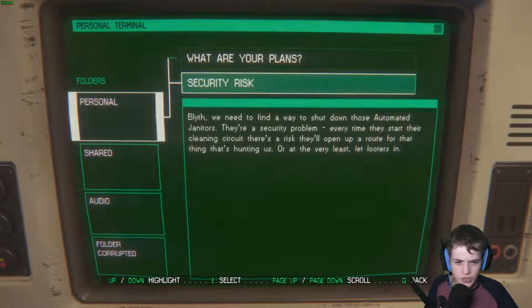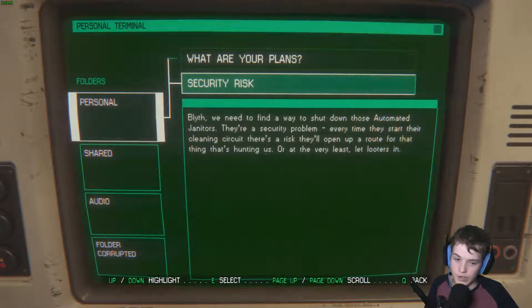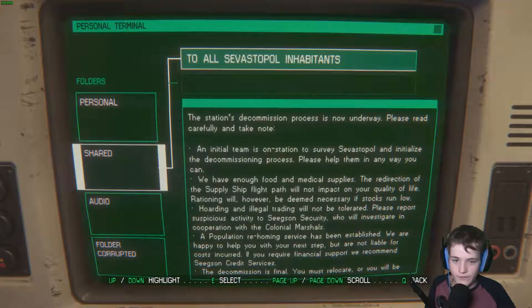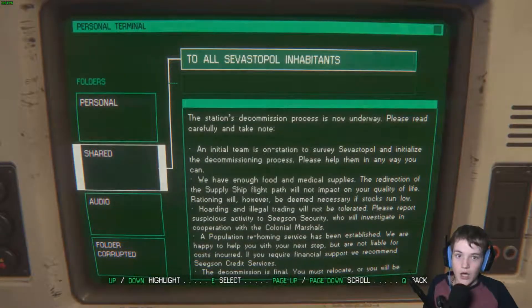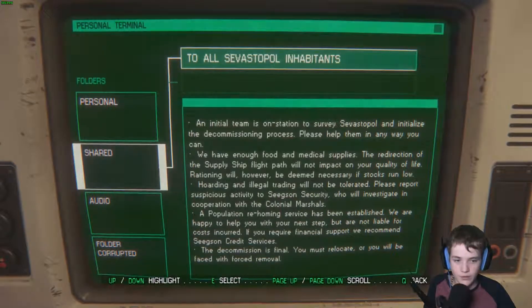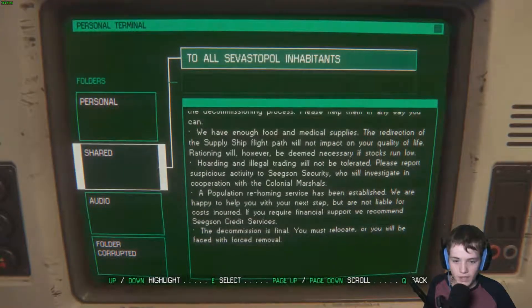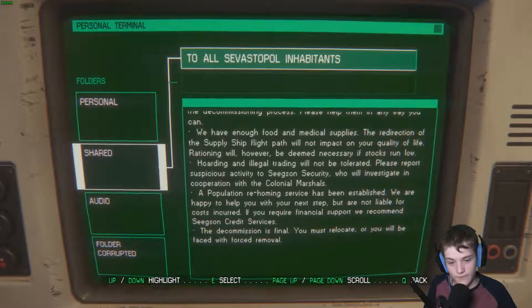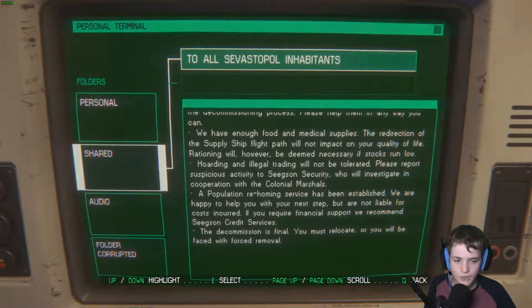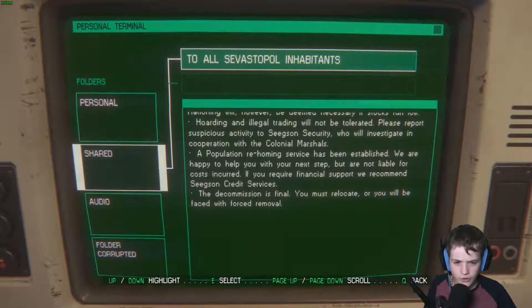'Security risk. Blythe, we need to find a way to shut down the automated janitors — they're a security problem. Every time they start their cleaning circuit there's a risk they'll open up a route for that thing that's hunting us, or at the very least let looters in.' 'To all Sevastopol inhabitants: the station's decommission process is now underway. An initial team is on station to survey Sevastopol. We have enough food and medical supplies. The redirection of the supply ship flight path will not impact your quality of life — rationing will, however, be deemed necessary if stocks run low. Hoarding and illegal trading will not be tolerated. A proportional rehoming service has been established.'